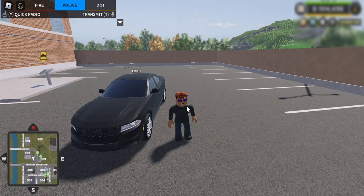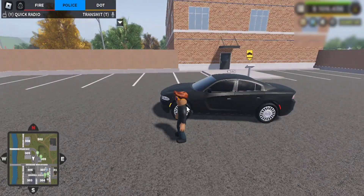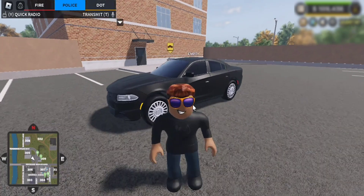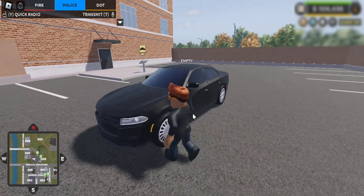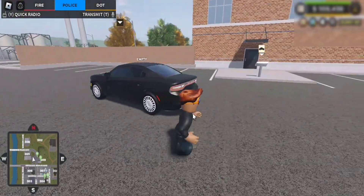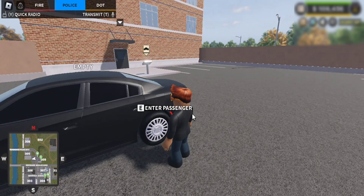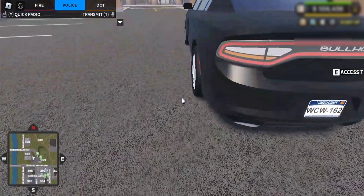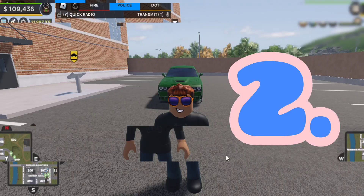The first vehicle is the Bullhorn Prancer Pursuit. Hopefully you have the undercover game pass and the police customization game pass, because that's what makes undercover cars even better. Use the undercover paint job — you can do whatever color you want — and then use the police customization game pass for the wheel covers and the unmarked license plate.